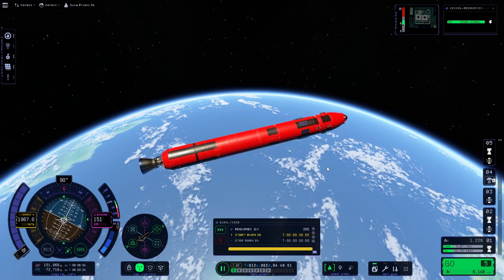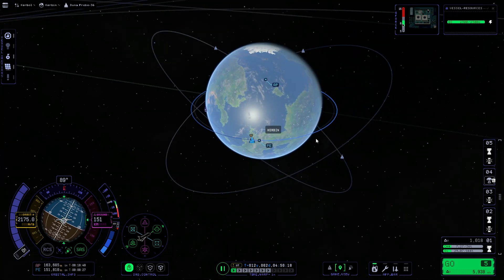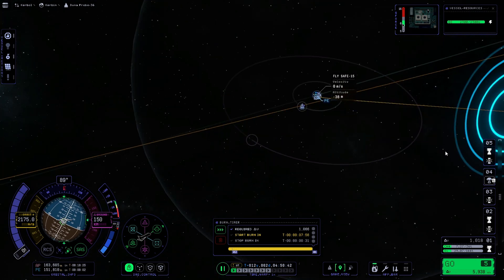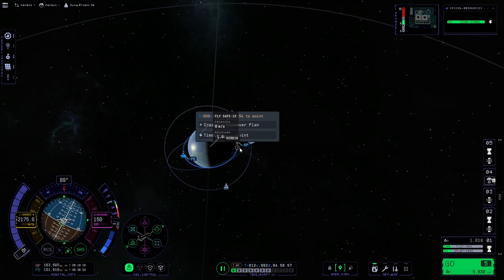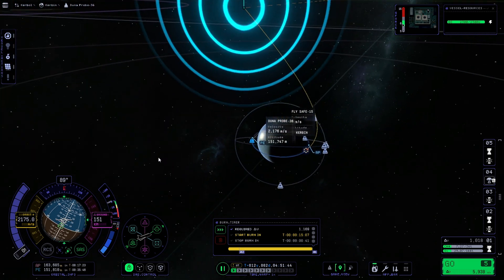I've soon worked out doing this mission that manoeuvre nodes are really not very accurate. They're telling you when to burn and stuff - they're really bad and it just ends up an absolute mess. Here I'm trying to extend my orbit and I was miles off. I thought, right, maybe I need to start on the other side of Kerbin. That was the problem - I was starting at the wrong place. We'll get a little bit of an encounter and change it later once we get out of Kerbin's sphere of influence.